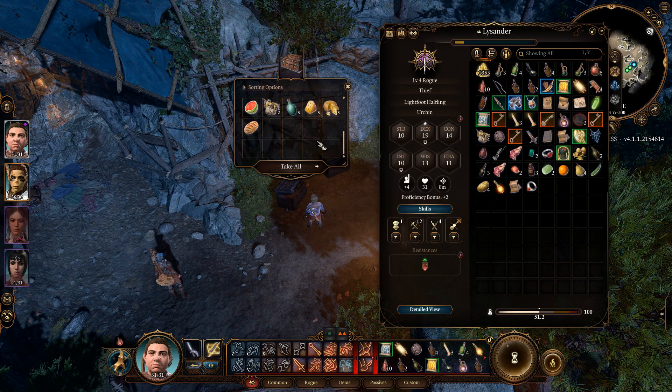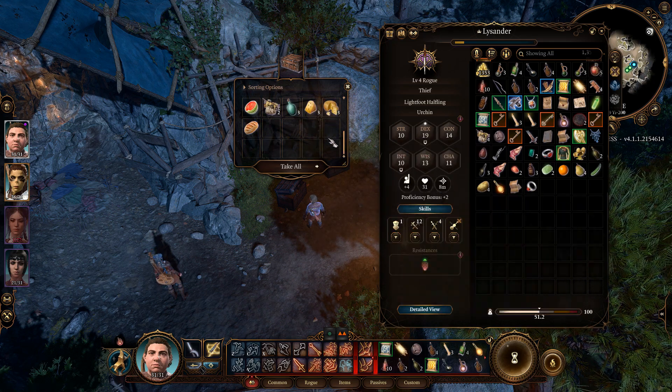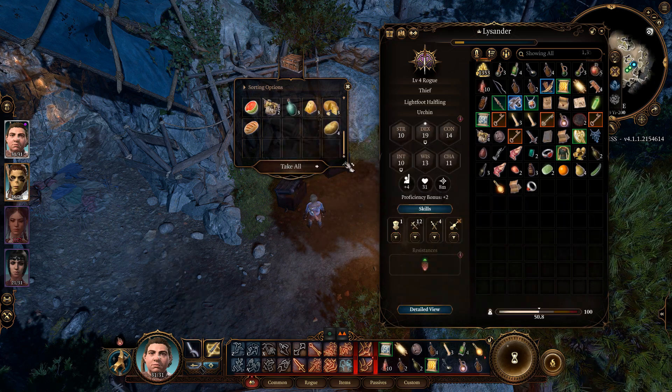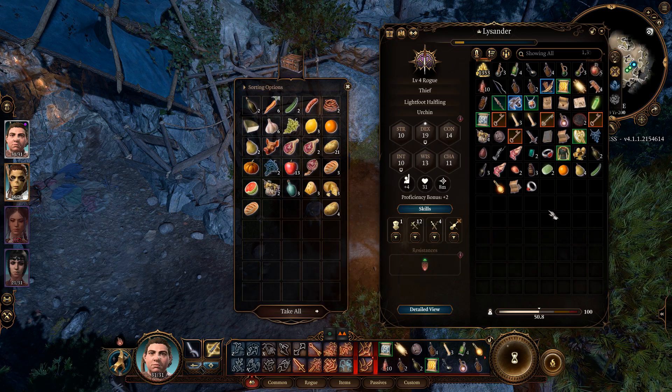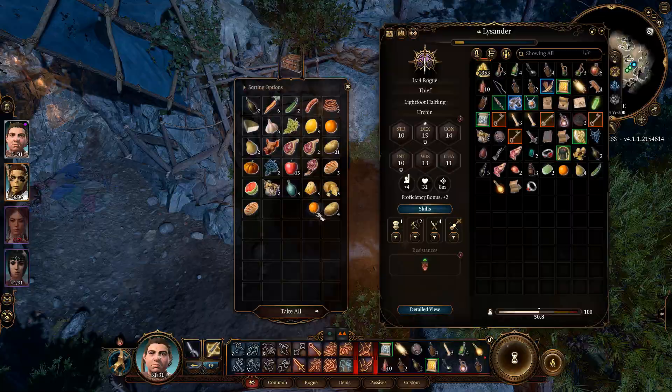Number 3. If you're like me, you'll be looting anything not nailed down, and often the tiny inventory windows won't be enough. You can click and drag on the bottom right of the window to see more slots.